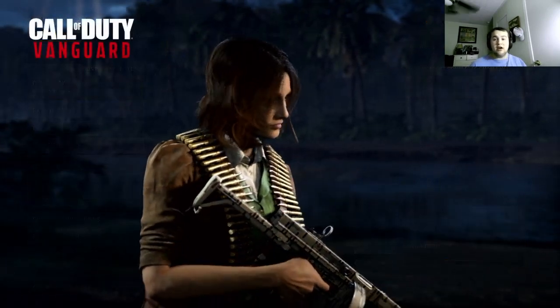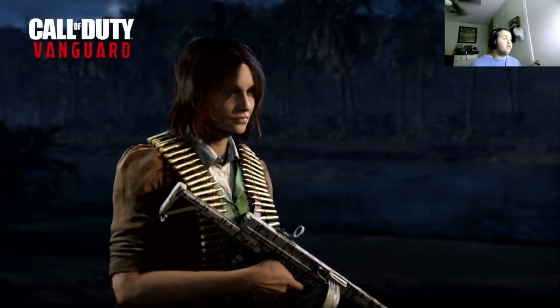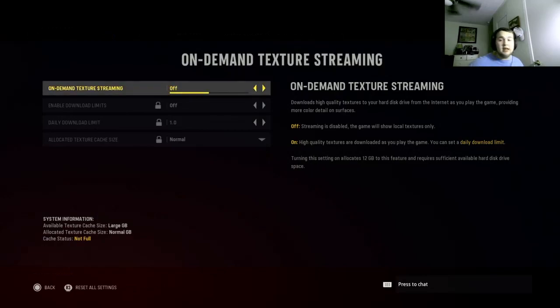First, go to your settings, go to your graphics, and find on-demand texture streaming. Now people do this, but it's not a hundred percent fix — it worked for some, worked for most. I put it on my Call of Duty Vanguard video and it does help a lot of people, but it also has some people, like me, still dealing with a lot of packet loss even with it on or off.